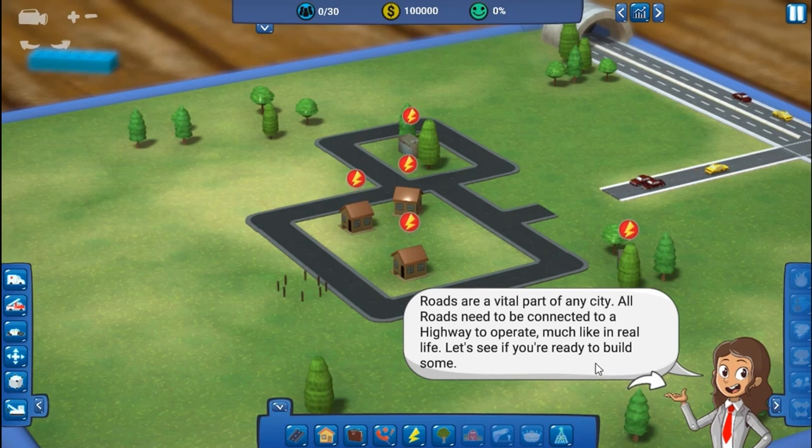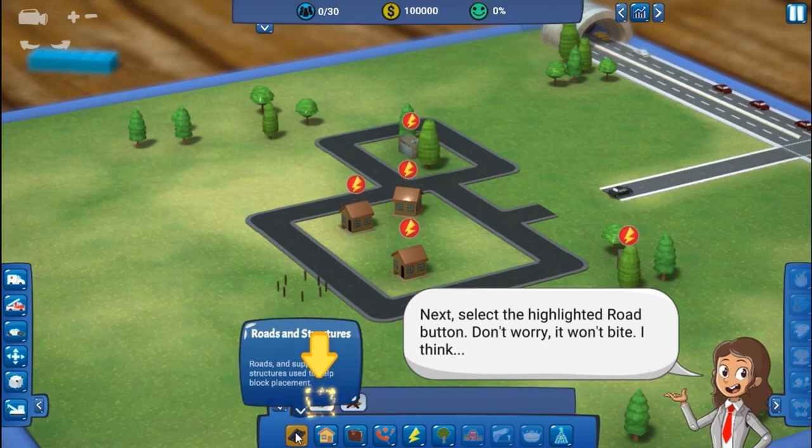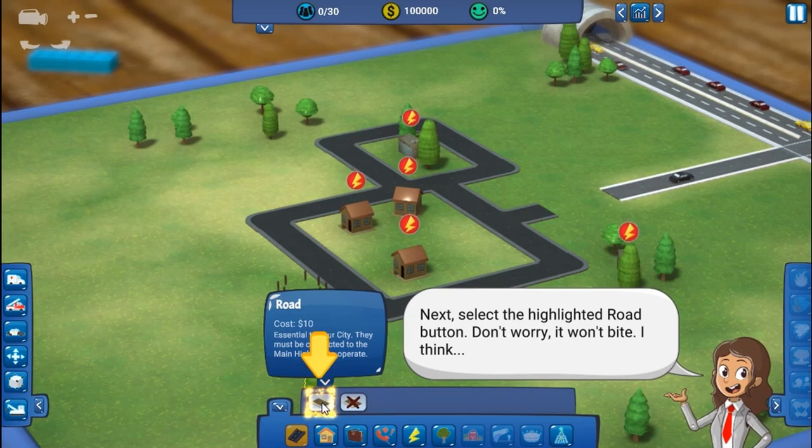Roads are a vital part of any city. All roads need to be connected to a highway to operate, much like in real life. Let's see if you're ready to build some — select the Roads and Structures category by clicking that.